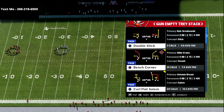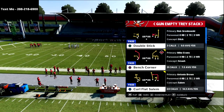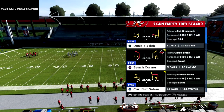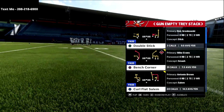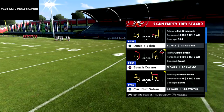In this video, we're in the Gun Empty Tray Stack out of the Pittsburgh Steelers offensive playbook, and we're talking about the stick concept. This is a concept that is an Air Raid staple — it's a triangle read concept. We're going to be showing you today how you can really master the stick concept and dive deep into some of its concepts.